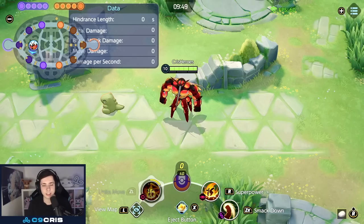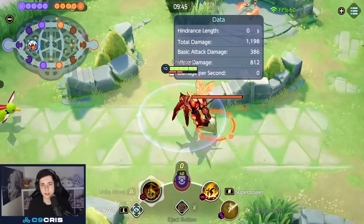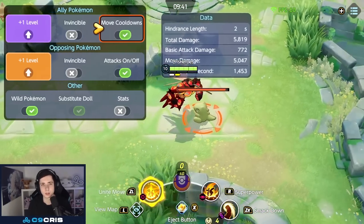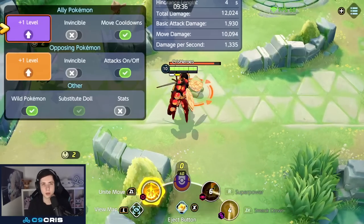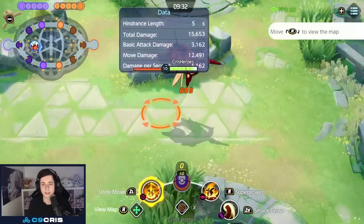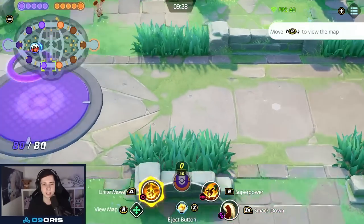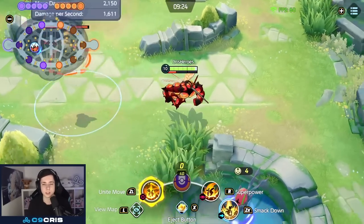The standard early game combo is: Smackdown, basic attack, land on them, auto attack, then Superpower. If you have a boosted auto attack ready, you get two stacks from it so you don't need another auto attack after landing. Also, early game if opponents are walking toward your goal, you can do Superpower first into Smackdown — that's totally fine too.